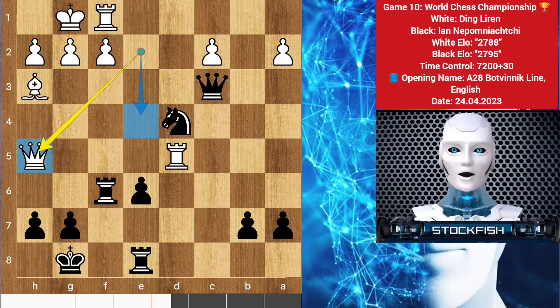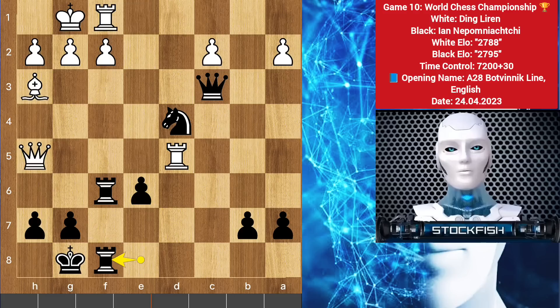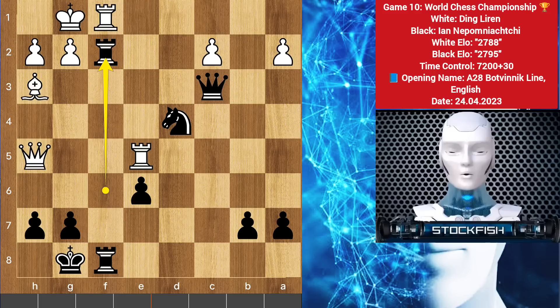Back to the position, Stefan played queen h5. Here Frank played rook f8, rook to e5. Black could play rook takes pawn — let me show you the variation.